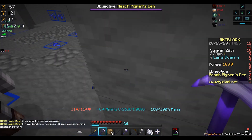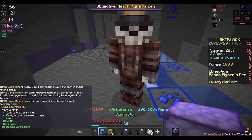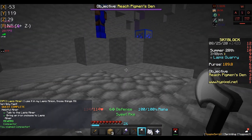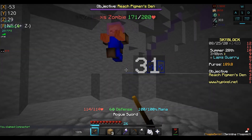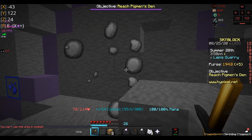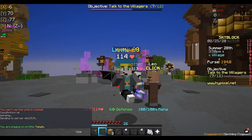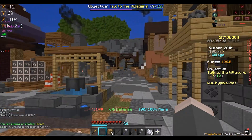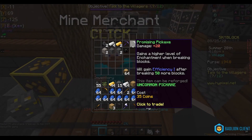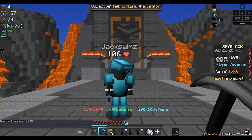I keep on dying — why? That's pretty annoying. So if you talk to him, he takes your pickaxe. That's okay, because he gives you a contact, which is really good for minions.